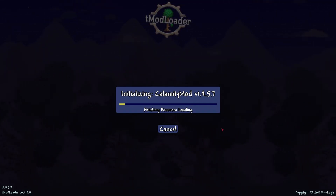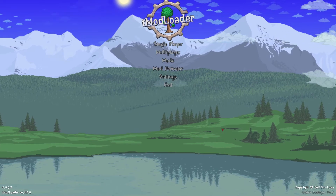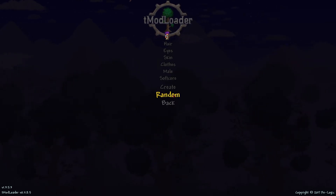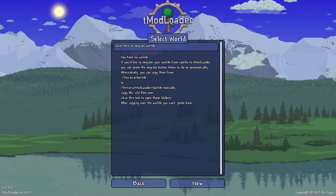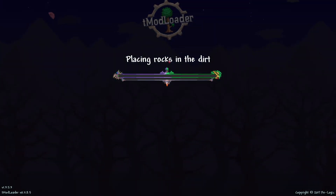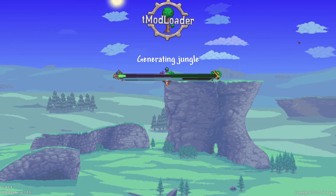Once it's done reloading, you can make a new world with your character. Go in here, customize it however you want, and create. We're just going to make a world to demonstrate. If it's reloaded and everything, it should work.